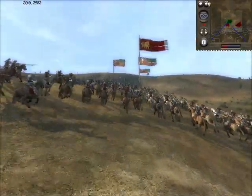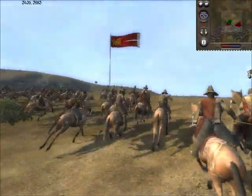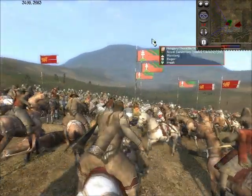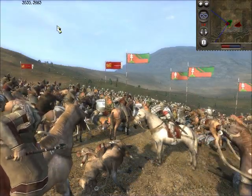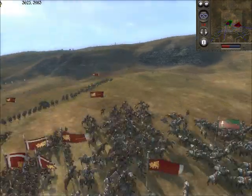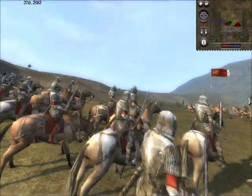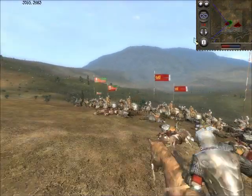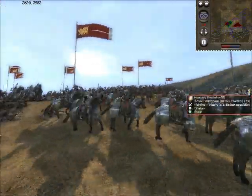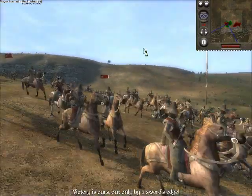So I'm going to charge. He charges as well. I'm going to bring up more of my cavalry. The Stradiots are going to hit the side — remember, they're good against armor. The Hungarians are trying to get out of this; they don't like the way the battle's going. My mounted crossbowmen are ready to shoot the guys trying to get away. The victory is ours, but only by a sword's edge! My opponent's admitted defeat at this point.